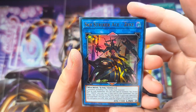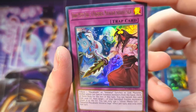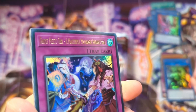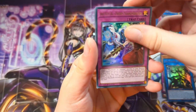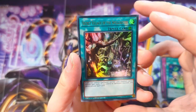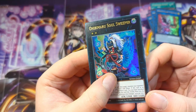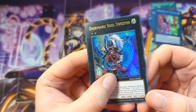Okay so we have a Sky Striker Ace Zeki, and a Ghost Meets Girl — Even Can Use Their Masterful Meikashi Shiraru-Sega or something like that, that's a mouthful indeed. We have a Witchcrafter Creation, and to finish the pack off we have a Secret Village of the Spellcasters — oh wait, there's one more — we have an Onibumaru Soul Sweeper.